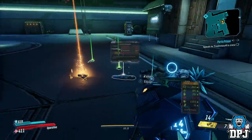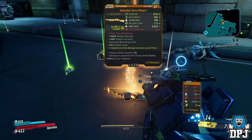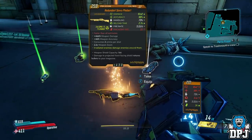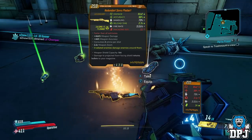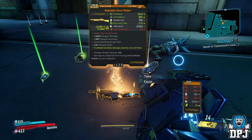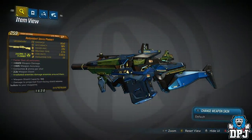The two legendary weapons that drop from these are the Redundant Savvy Fiebert, which is a shotgun. This is quite a beast — look at those stats: plus 466% weapon damage, plus 46% weapon accuracy, and much more. With a weapon shield capacity of 166 and damage to the projected front-facing shield that returns bullets to the magazine. Like what?